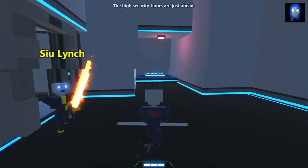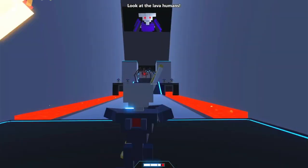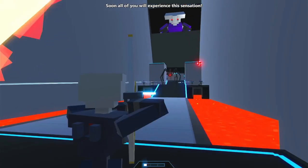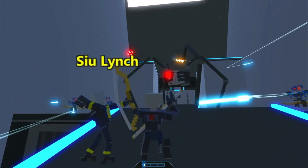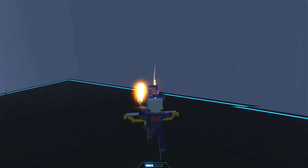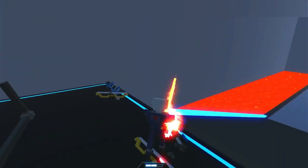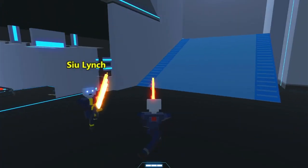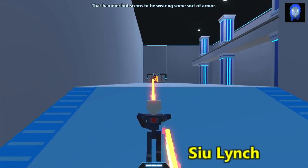The high security floors are just ahead. Did either of you bring a bow? You may find it useful — I got a bow. Look at the light of humans — does it remind you of when your bodies were set on fire? Soon all of you will experience this sensation. Alright, chopped his arm off — nice! Okay, that guy's being repaired. We must infiltrate the base. That hammer boss seems to be wearing some sort of armor — be careful.